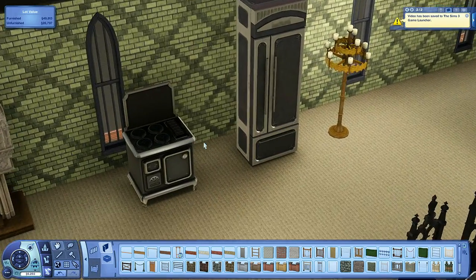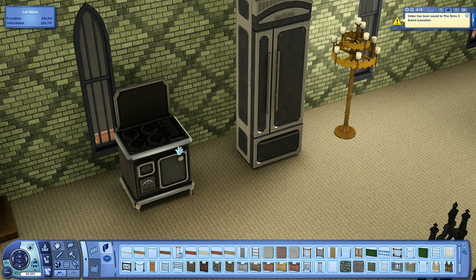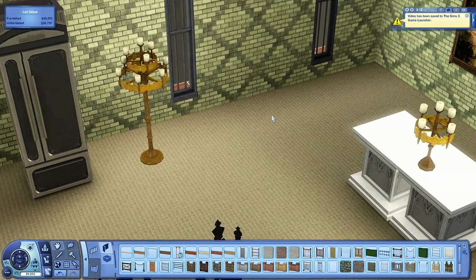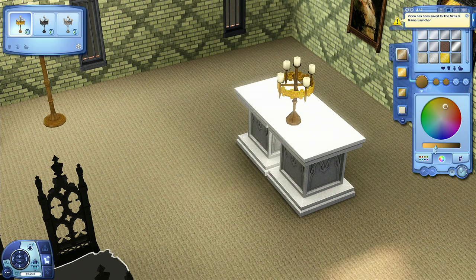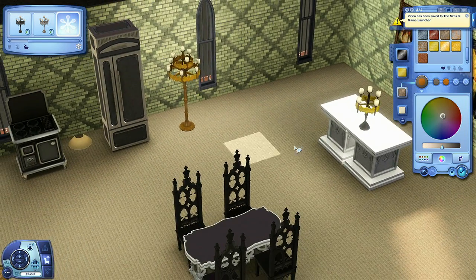We have a brand new stove and a brand new refrigerator themed with the world. I love the old-timey look of the stove — it fits in with the vintage appeal we're going for. We have two different lights, two candelabras. They don't have to be gold — you can change that entirely, change all the colors, change the textures, anything you want. It's customizable and you can create a lamp that fits your theme. So we have one for the table and one for the floor.